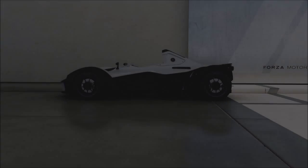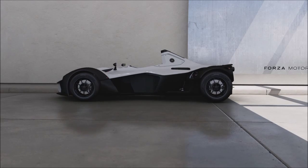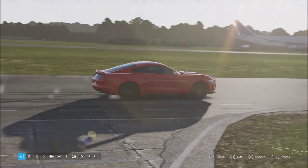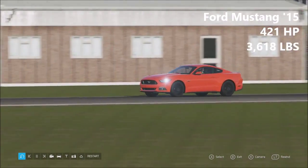I figured I would start off by just showing you the changes to the Top Gear track. There are multiple changes to the track from Forza Motorsport 5 and I figured I would use this first lap to illustrate them. This is a Ford Mustang 2015, 421 horsepower, 3,618 lbs of weight.